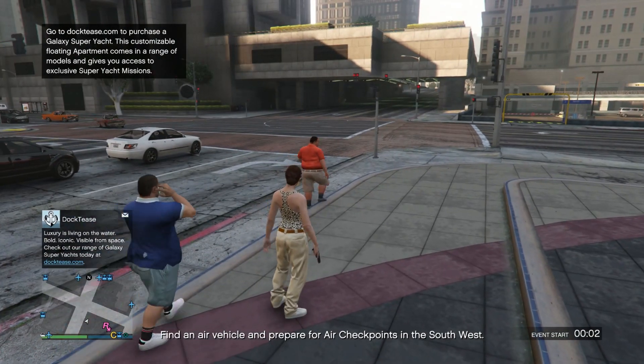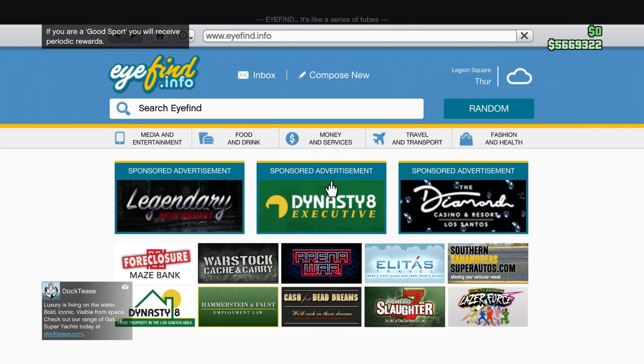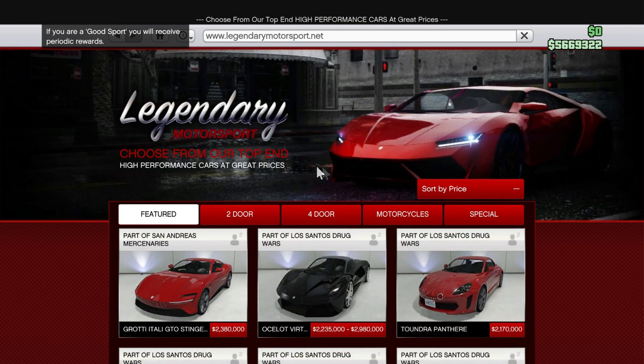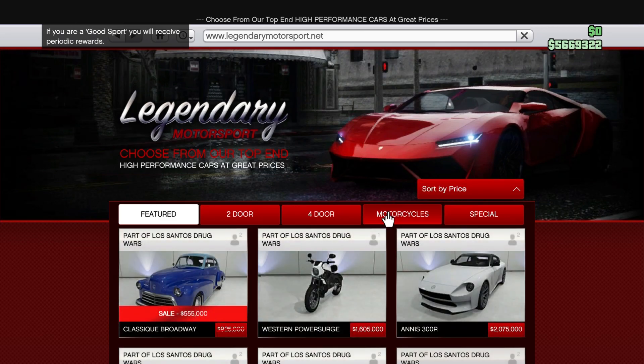Once you've loaded into online, make your way over to the internet. I recommend buying the most expensive vehicles you can — a Mark 2 Oppressor, which will sell for a crazy amount, a Deluxo, or an F1 car. It doesn't matter what vehicle you buy, however the more expensive the vehicle, the more it will sell for at a later date.